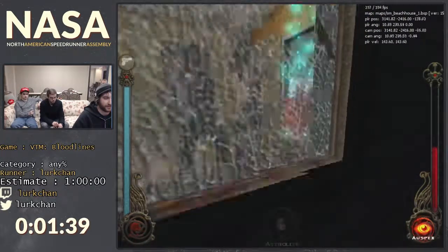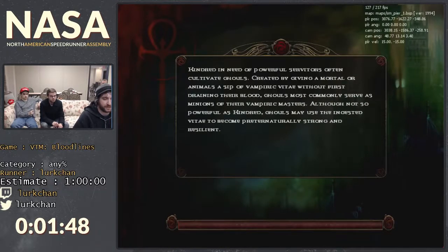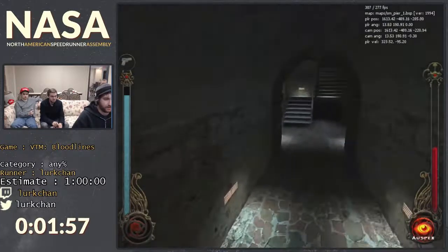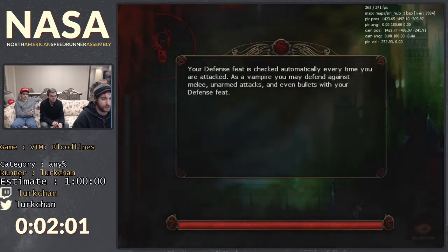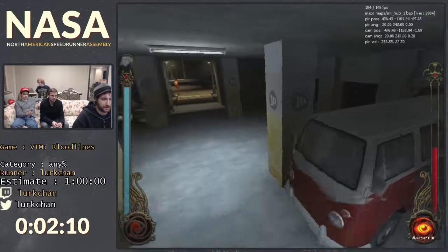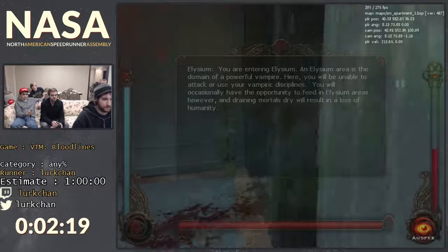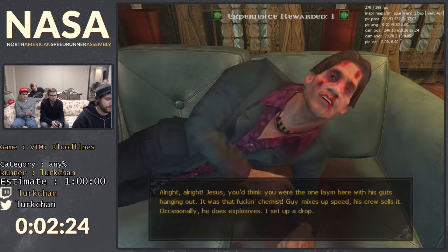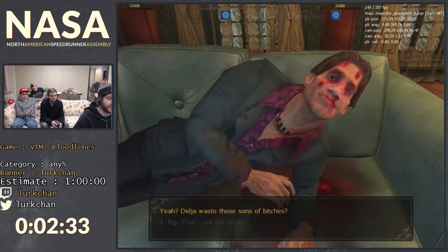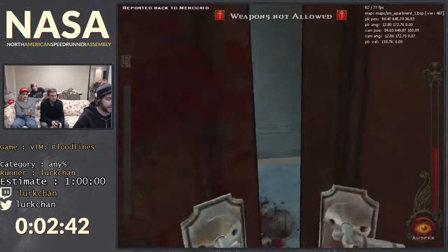For this first mission, you're not supposed to be able to open that door, but we just jumped on top of it. The whole point of this quest is to get the Astrolite back for Mercurio — and I just did that. You may also notice I haven't talked to Mercurio yet, and that's because it's slower to talk to him twice separately. So I'll just do it twice in a row. The first conversation is 'go get my bomb stuff,' and then we already did it, so now we just tell him we have it and he tells us to go to the nightclub.